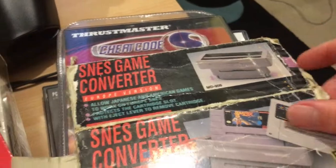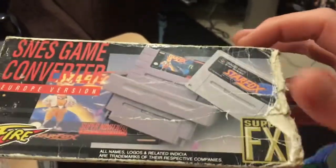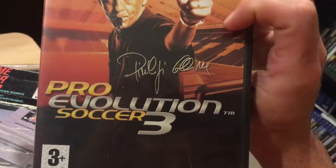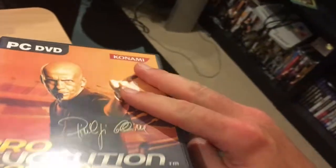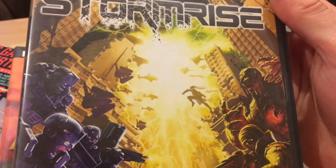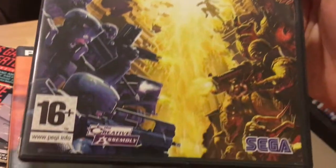A box for an SNES game converter — I don't have the converter but I got a box I can just put on a shelf or something, since I have an Action Replay and not this game converter. Scooby-Doo for the VTech — that's about my level of intelligent gaming right there, Scooby-Doo on the VTech in French. Stormrise — I might have this for something like 360; I have it on PC but it's supposed to be rubbish anyway.